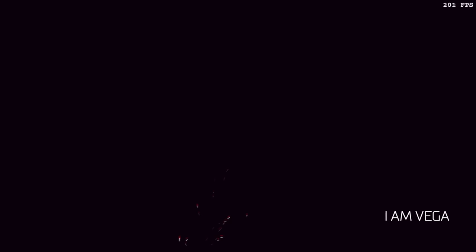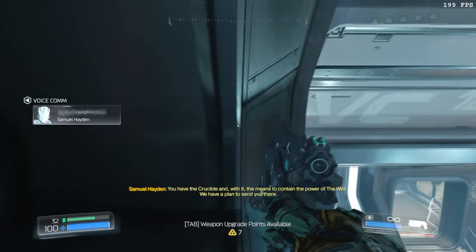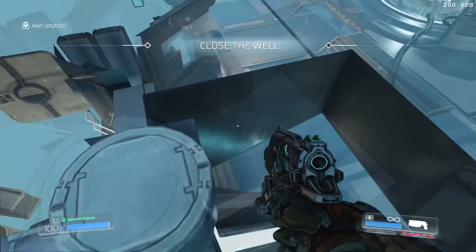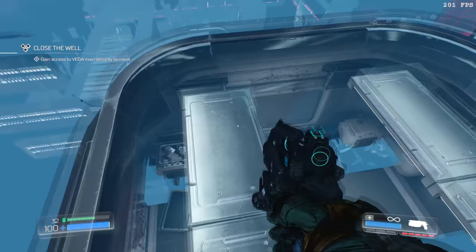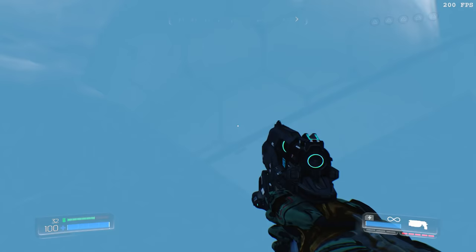Back on Mars, we immediately paperclip out of bounds and then perform an enormous railboost to skip having to actually play the game. This railboost is actually pretty difficult because you have to maneuver as close to the in-bounds area as possible, or else you'll die in midair due to killzones. Once we land, we then perform what's probably the most precise railboost in the game, which requires us to stand in an incredibly exact location, and also requires us to pull up our map and buffer a jump and W input. Despite the precision required, it's still a little bit easier than the one performed right before it.